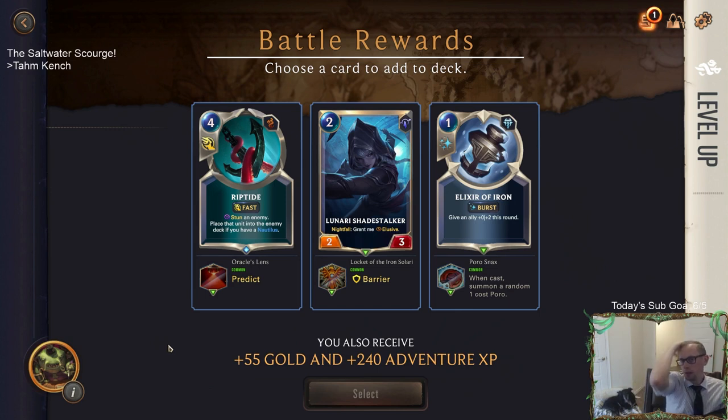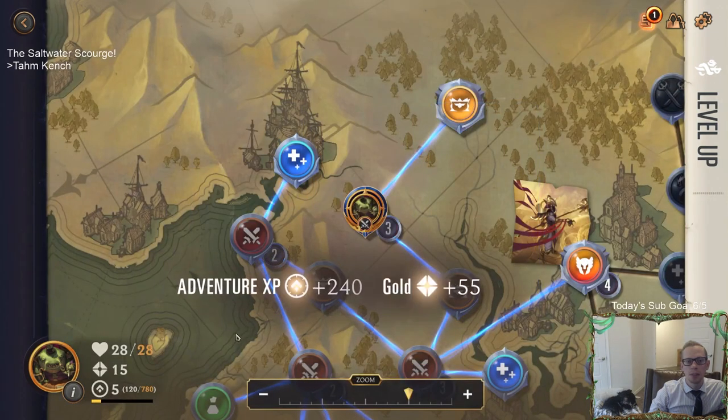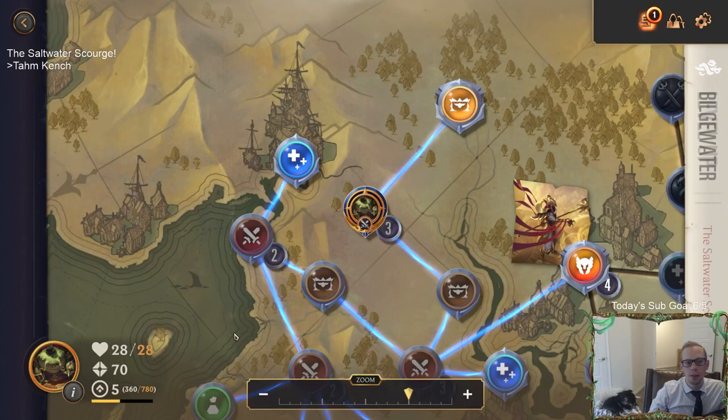I like Elixir of Iron and Lunari Shade Stalker - I like both of those and want to take one. The funny thing is we could have had a Nautilus earlier - I didn't take the Nautilus. The thing is you have to add cards to your deck also, you don't get a choice. Let's take the Elixir of Iron - just a one-mana spell for how expensive our allies are. A one-mana spell is going to be worthwhile.